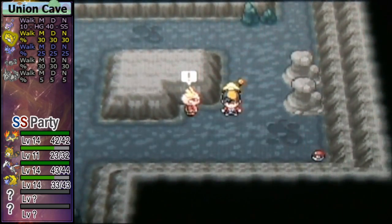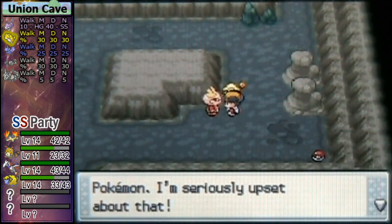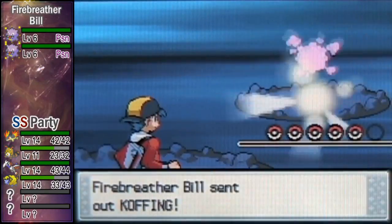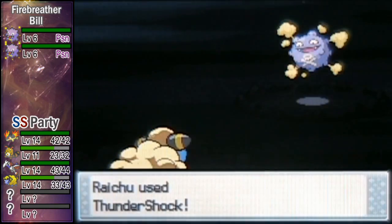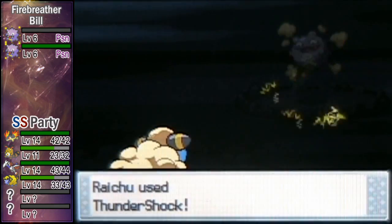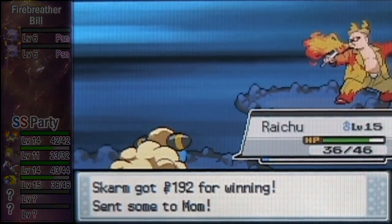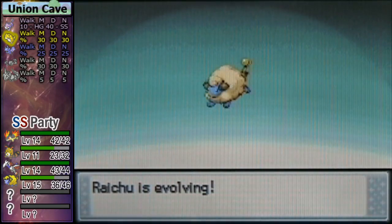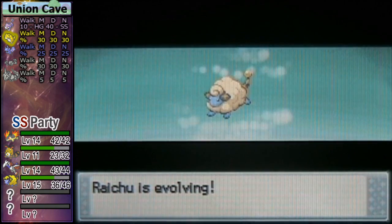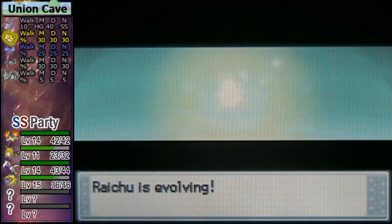Fire Breather — I don't remember how this works. There you go Raichu, I know you're watching. I know you're really happy right now because I'm actually evolving Mareep now, so you can stop pestering me.